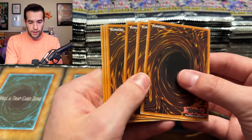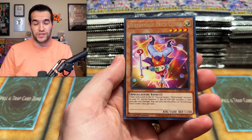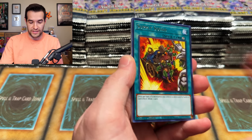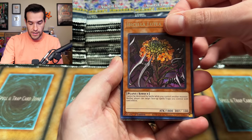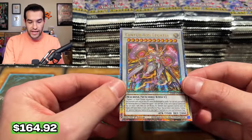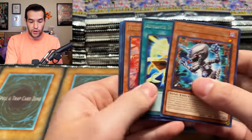We finally got a QCR! Our first QCR out of Valiant Smashers — will it be the Archlord Christia? I think there are only three QCRs in here. We've got the Trick Clown, Magic Planter, Supply Squad, Advanced Draw, Called the Haunted, Lutatia — and okay, we have a Centurion Legatia. So this is not Archlord Christia. We did get at least a QCR. I don't know how many we're going to get, but I'm hoping it's three. Maybe we'll get all of them.